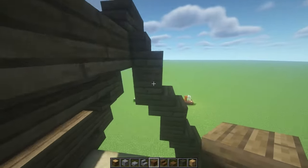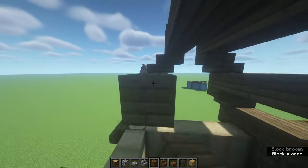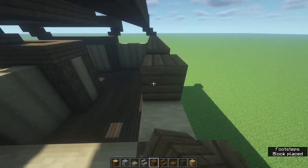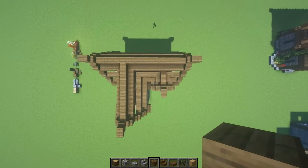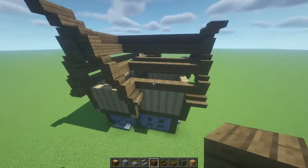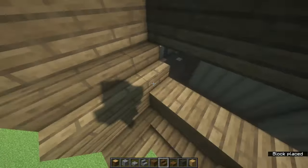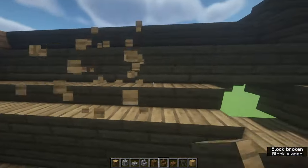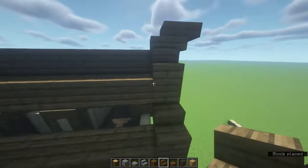And there we go — that's all the full blocks. You should have something that looks a bit like that. Don't forget, if you have any corners left just fill them in and double check if there are any. Now we're just gonna fill in the stairs — running these all the way, putting a stair on top of all the full blocks we have just placed. It should be very easy and simple to follow. I'll catch you guys once you're done with the roof.